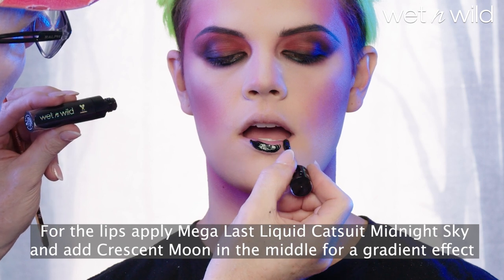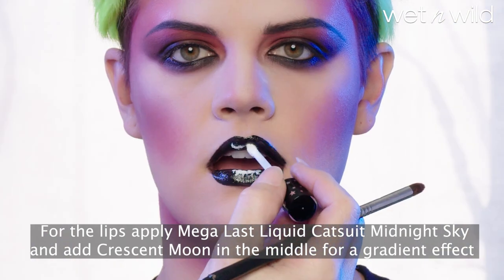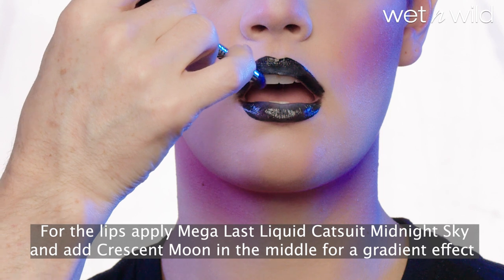For the lips, apply Megalast Liquid Cat Suit in Midnight Sky and add Crescent Moon in the middle for a gradient effect.